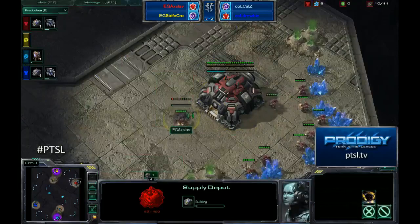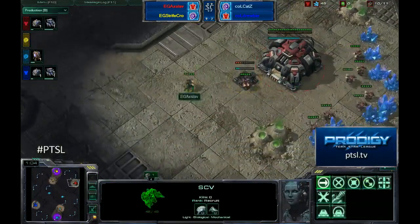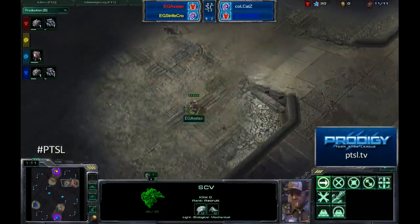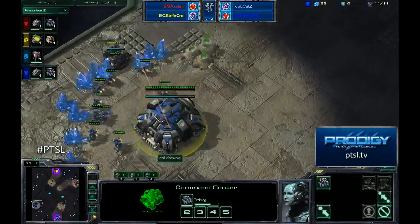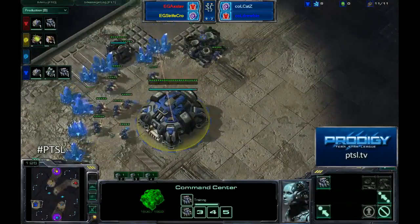All of these teams are in the money now — they pay out places one, two, and three — so congratulations to all three remaining teams. We're just fighting to see who reigns supreme, as there is a $750 first prize. Drooby is going ahead and putting down his gas but has not yet put down any barracks, so we may be seeing a quicker banshee this time around.